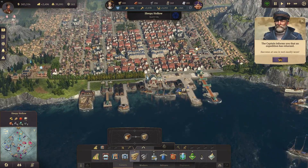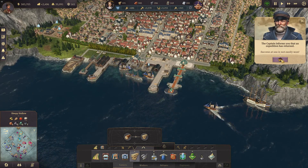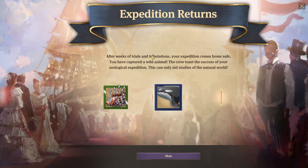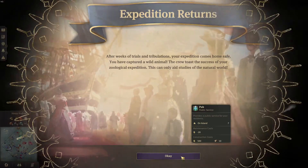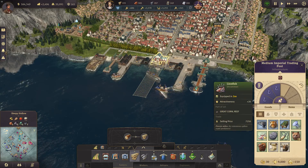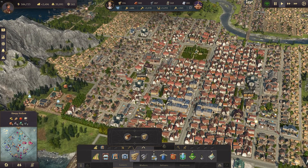Perfect timing to start this episode by completing another expedition. We found lionfish, orca, and jellyfish. So we have some sea animals and some wild animals like a tiger and a bear. I think it's time for zoo rider soon — we can start with that soon.